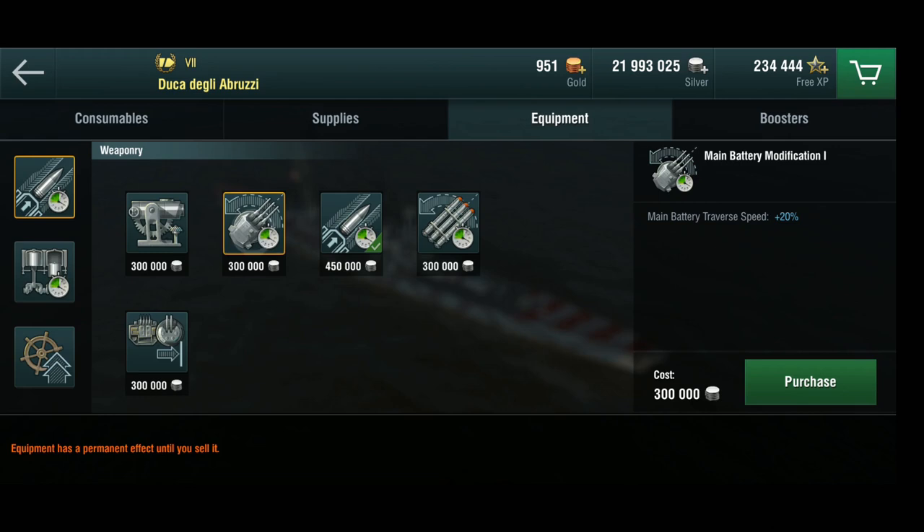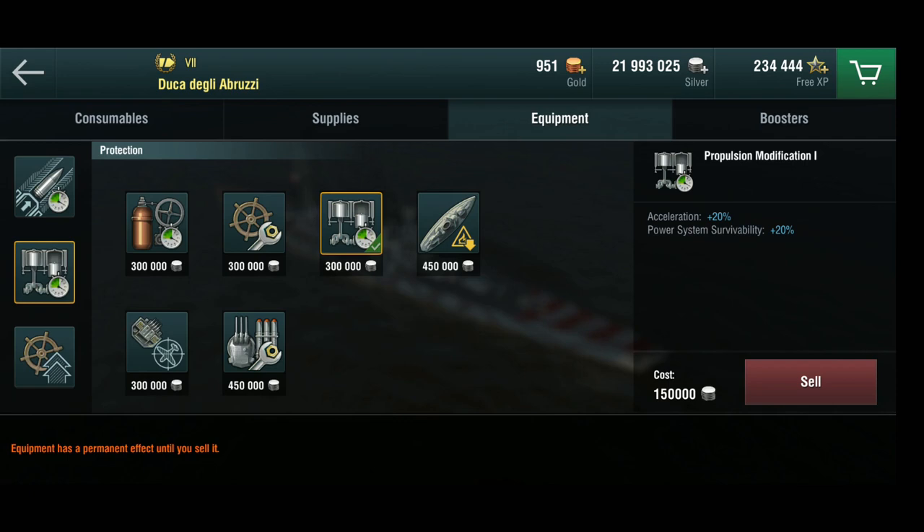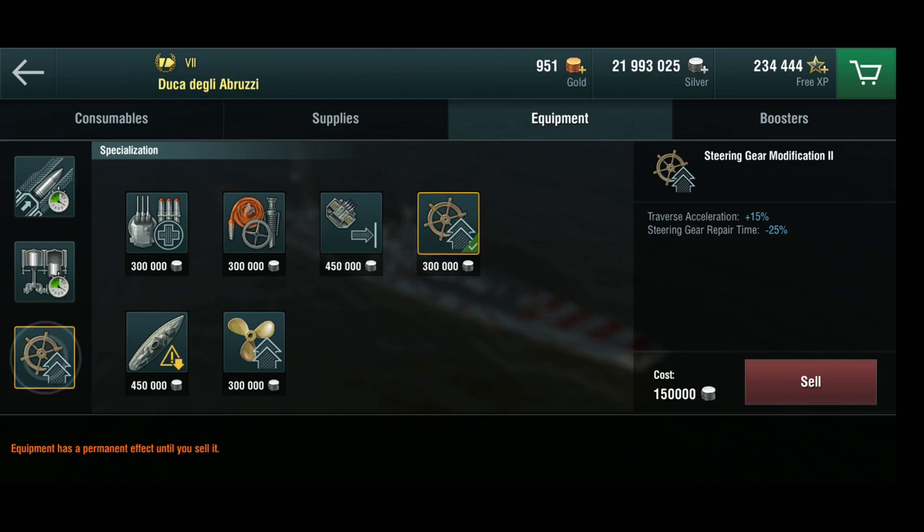Reload is also in the equipment slot. For the first equipment slot, while I would have loved the traverse speed mod, I decided to go with the reload modification to get that gun reload down as much as I can. Because you have a percent or two less than the very effective fire-setting ships, and two fewer guns than the four triple turrets on the Shchors — you really need to throw a lot of shells at the enemy to get sufficient fire settings. In the second slot I have the Propulsion mod, because I wasn't happy with the engines being too sluggish, and together with the steering gear mod in the third slot, she is definitely a good ship in terms of maneuverability.